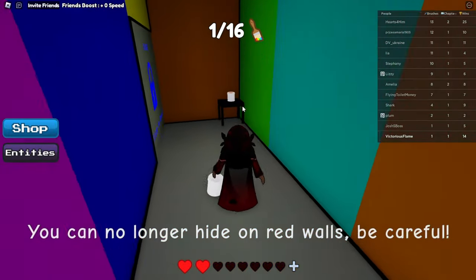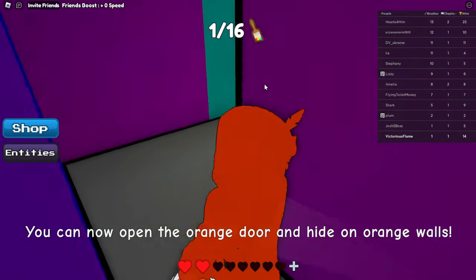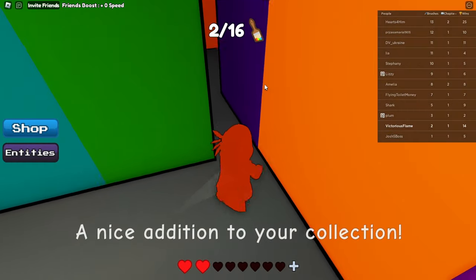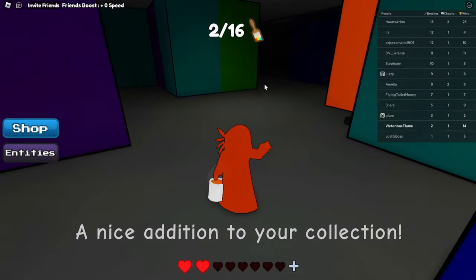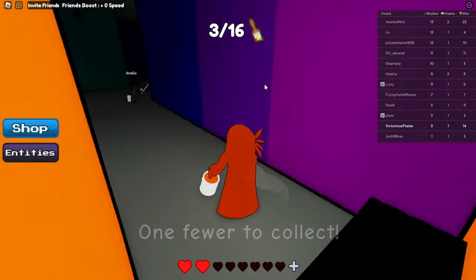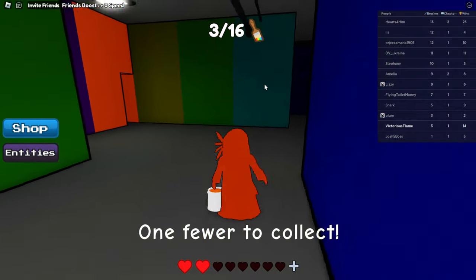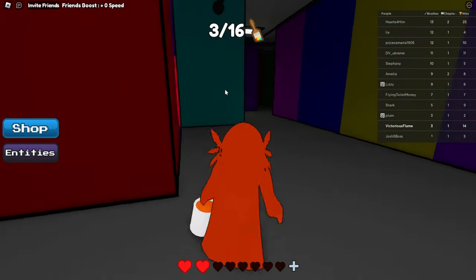Boom. Now we have orange. The blue door is right there as well. Let's go take this paintbrush right above us. Orange is like towards the top right corner of the map, so we want to head there. Let's go take this paintbrush while we're here. I saw a green door back there.